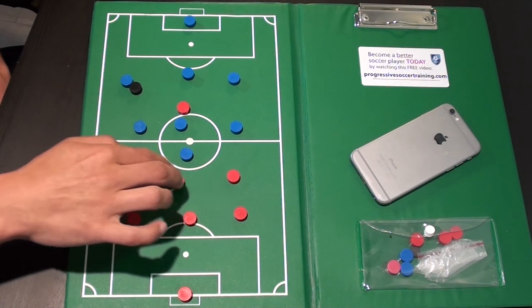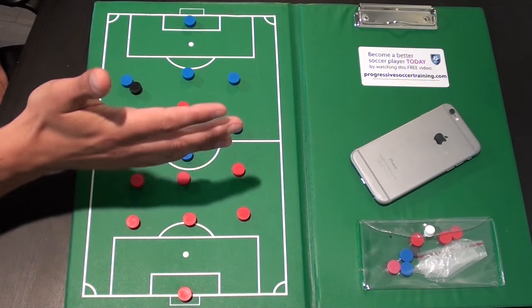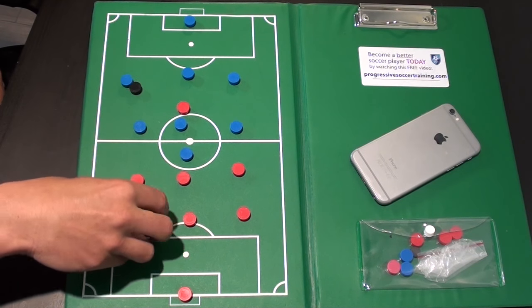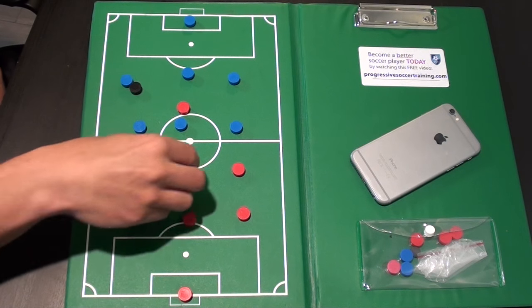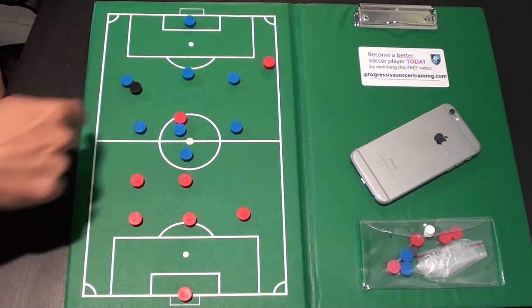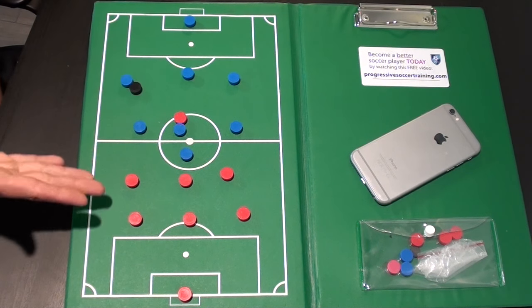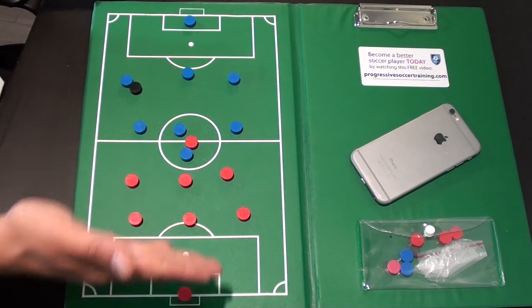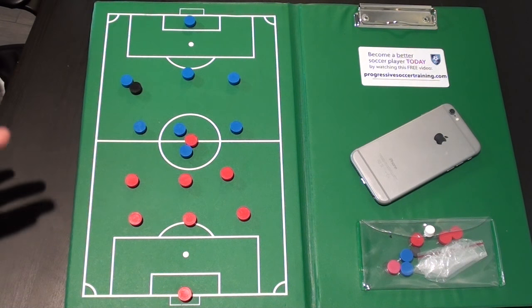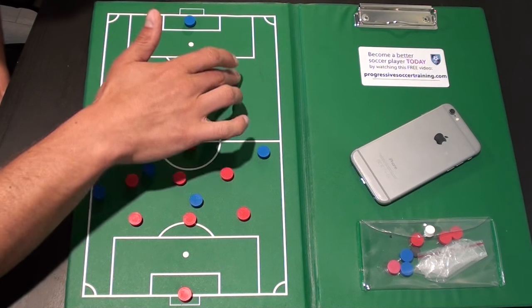Get back into your position. So how is your formation set up? If you're playing a 3-3-1 or a 4-3-2-1, whatever it may be — get into your position. If I'm the fullback, I need to be back in my position. If I'm a midfielder, I shouldn't be walking back lazily — I need to sprint back. If I was playing winger and went up for the attack, I'm running back to my position. Get into your formation — the way your coach sets it up on the team sheet is how your defensive shape should look in the game.